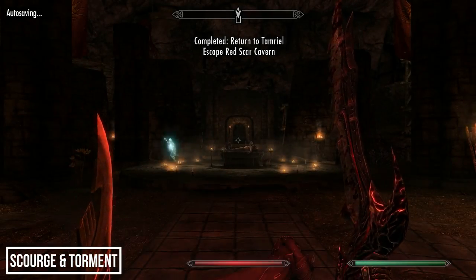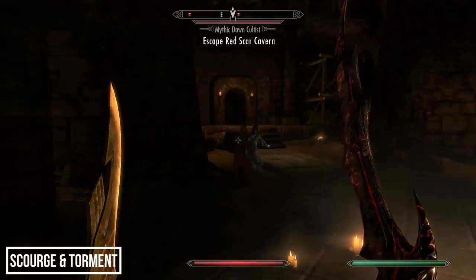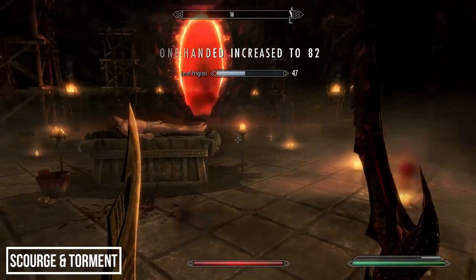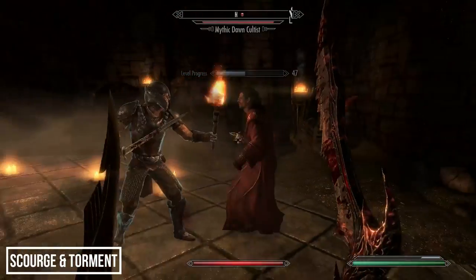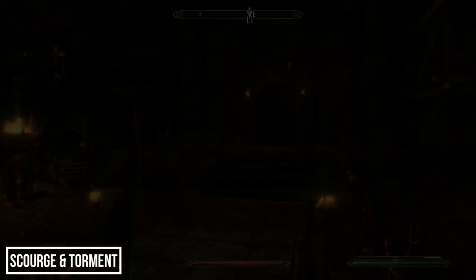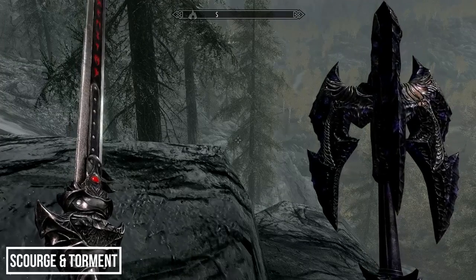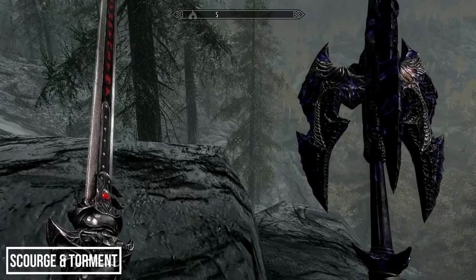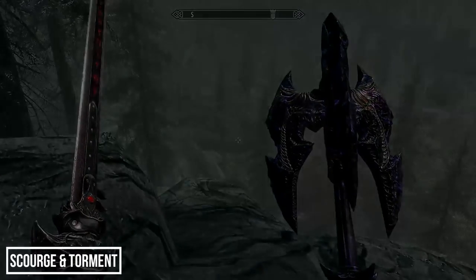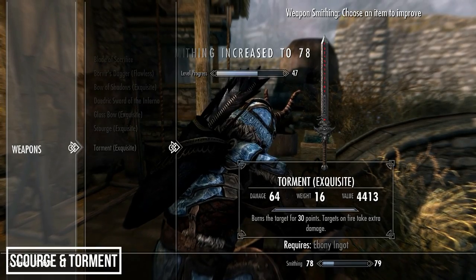You can leave the Deadlands now, but if you want to farm a bit, this place is great for Daedric hearts and fire salts — both the Atronachs and Daedric horses will drop the latter. When you exit, your final task before the quest finishes is to escape Red Scar Cavern as the remaining Mythic Dawn cultists do battle with the Vigilant forces. Both weapons are nice designs and good additions for any Daedric builds. Both can be improved at a grindstone using ebony ingots.